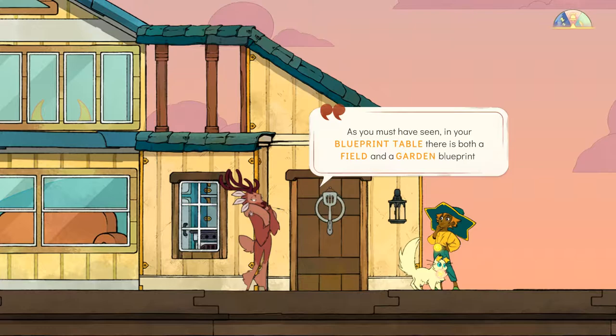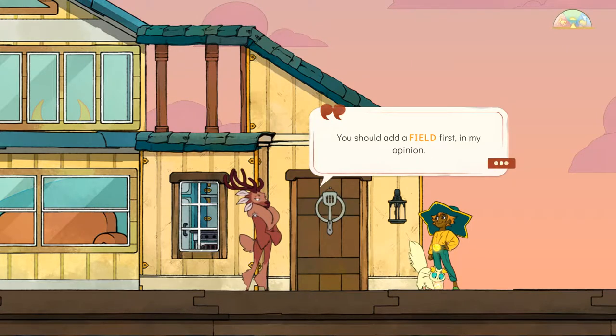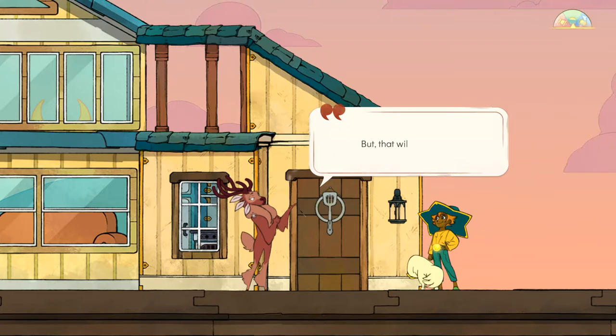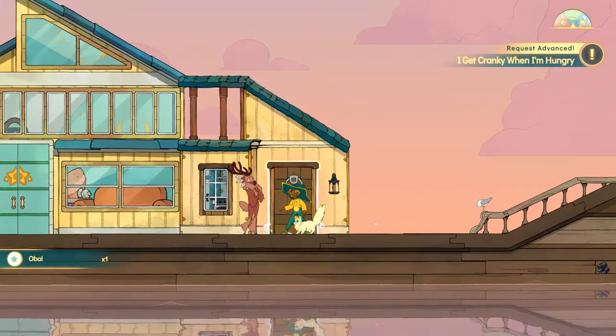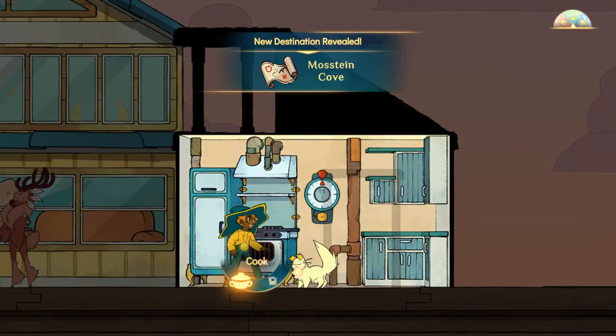Just keep improving the craft — as we have seen in your blueprint table, a field in the garden blueprint, because you can grow many different things. A field first, in my opinion. I grow the linen. Fill in the field with seeds. I need you to visit an island close by called Most Iron Cave — something I'm going to need. Well, I'm going to start by starting to cook a corn.